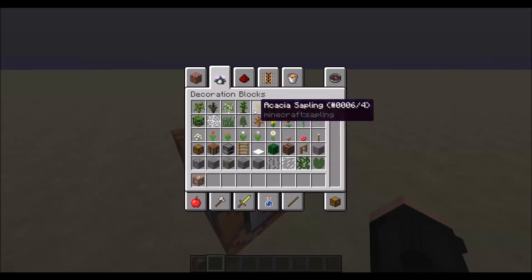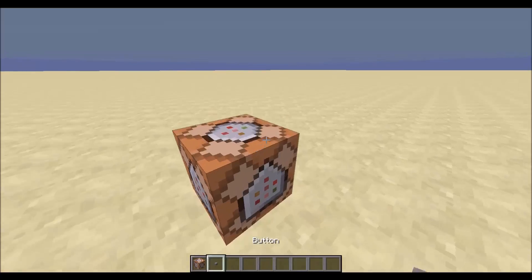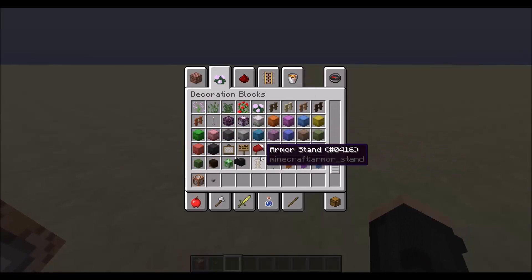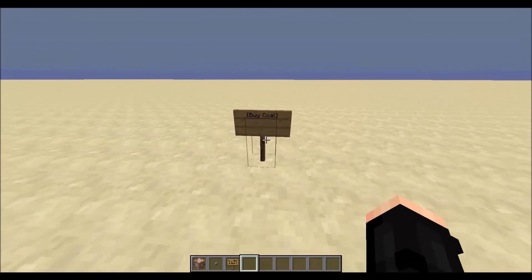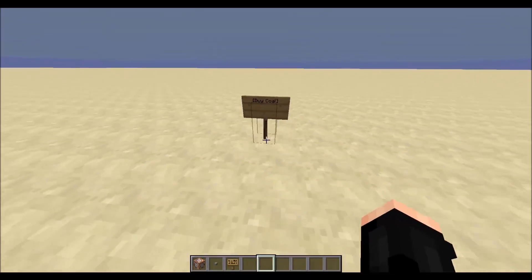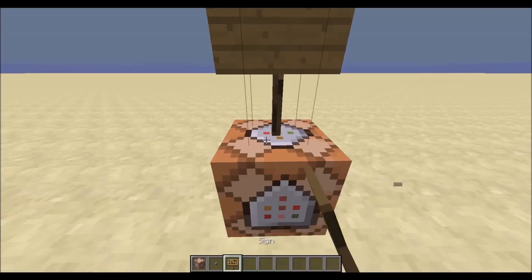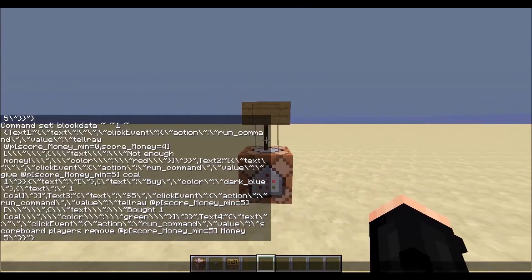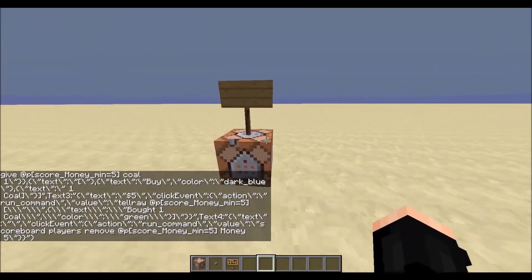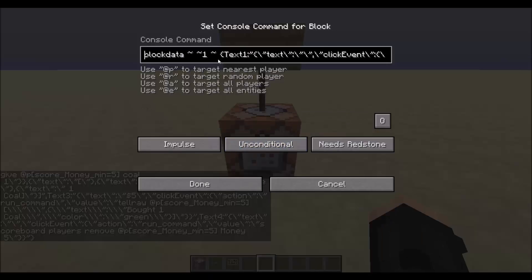This video is about buying signs. For example, on servers sometimes you'll see a sign saying something like 'buy coal,' and when you right-click it, it will take away some money and give you some coal. We're going to be recreating this. I do have the command in here already which will update the sign with the right stuff — it's quite a long command, which will be in the description, and I'll tell you how to edit it.